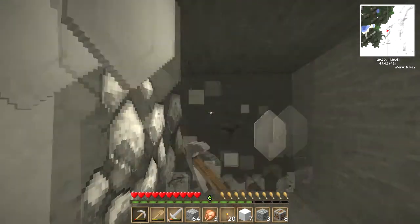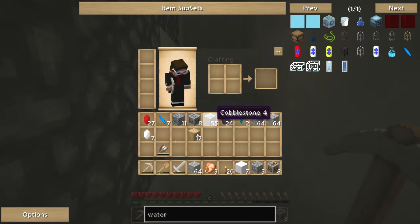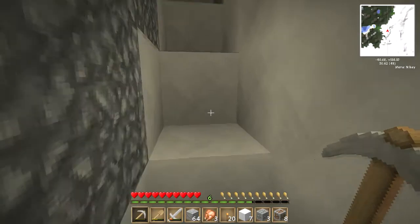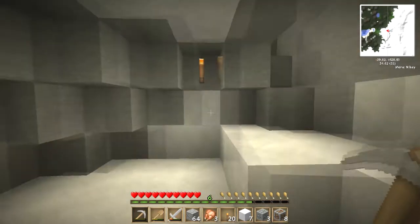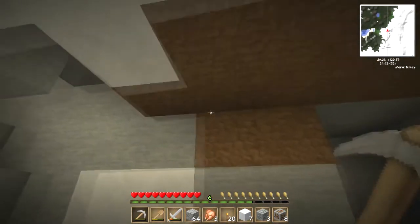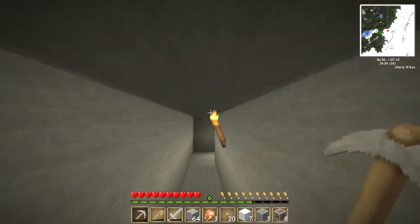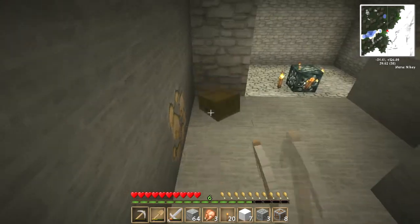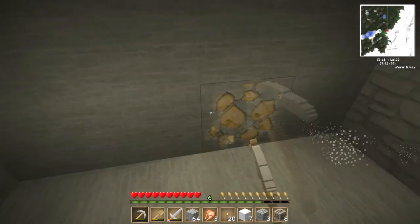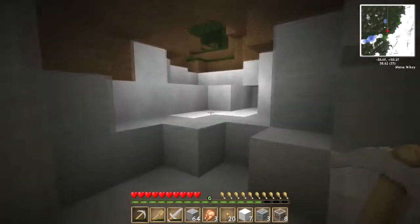And some other stuff as well. What are we getting here? Light Zycorium. I need to find out what all these things do. Where's my way out? There. Hello. Goodbye. Can't get that either without the iron pick.